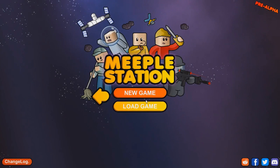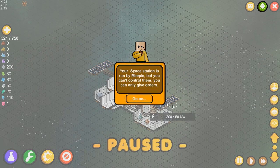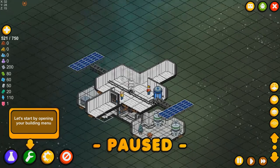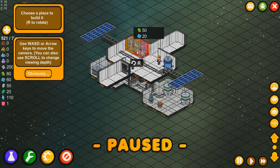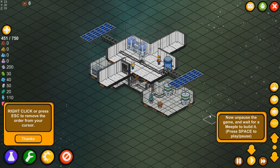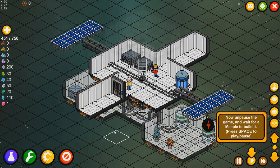The tutorial begins: 'Your space station is run by Meeple, but you can't control them — you can only give them orders. Let's start by opening your building menu.' This is our starter station. 'Let's build a fish tank so your Meeple have something to eat.' I'll put it right where you tell me — actually, I do what I want. Now I have to put it right there. Pause the game and wait for the Meeple to build it. Press space to play or pause, and right-click to get that fish tank off your cursor. Our engineer is going to work building the fish tank.